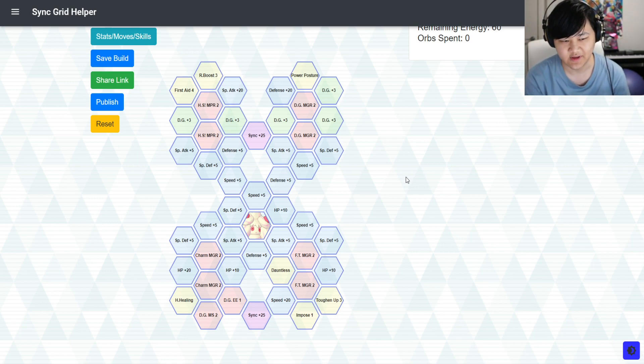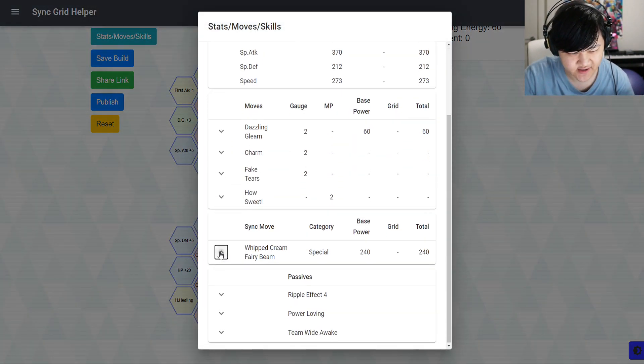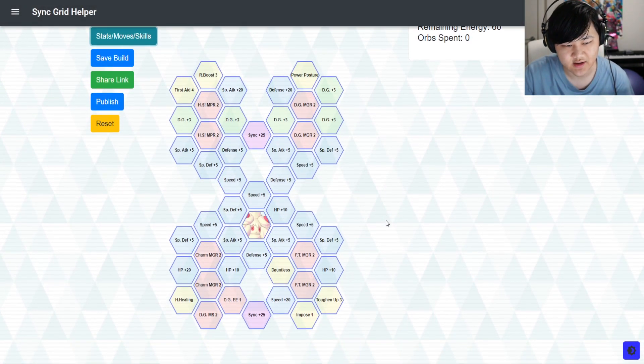You're gonna do even more damage because this thing does really good damage on sync. You've got a 2.2 times multiplier on your sync move to start, and then an extra 1.5, and then an extra 1.2 on Crit Strike 2. That's a lot of damage.